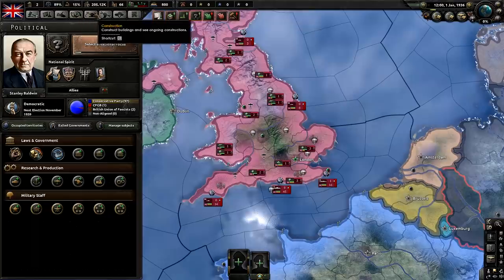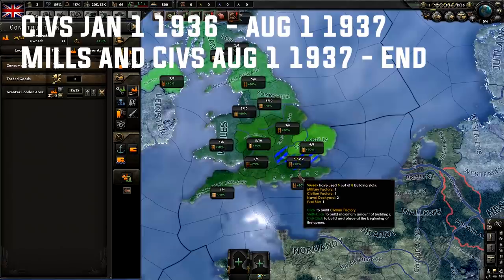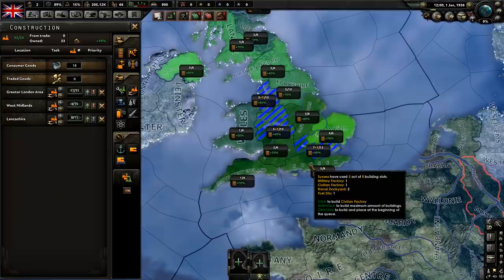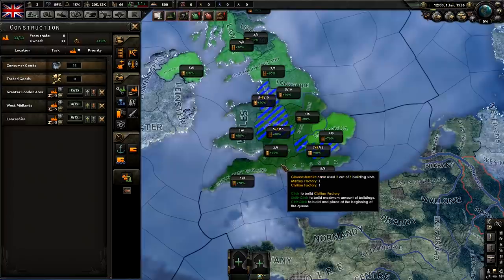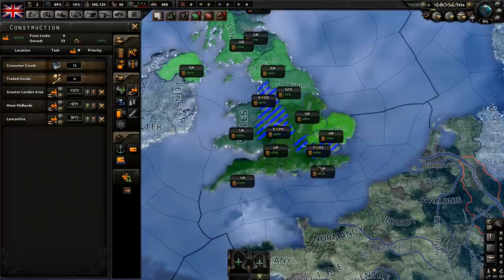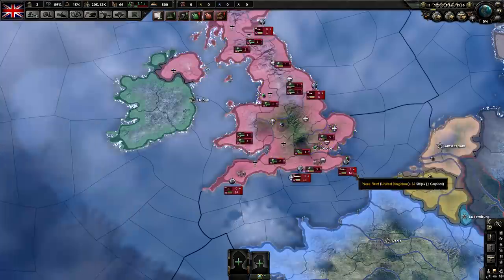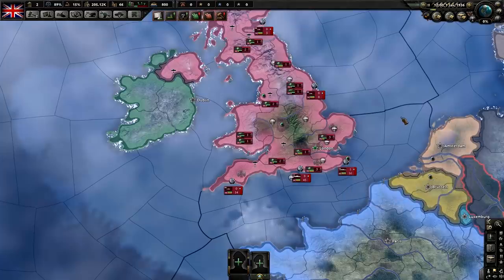Next up is construction. You want to build civilian factories for almost two years. Some people just like building mills from the start as the UK — I don't think that's a good idea at all. You want to build civilian factories in the highest industrial level areas with the highest infrastructure, because that gives you speed bonuses when building factories. Work your way down from 90% to 80% to 70%. By the time it's been about two years, you'll have enough to be able to fight Germany.